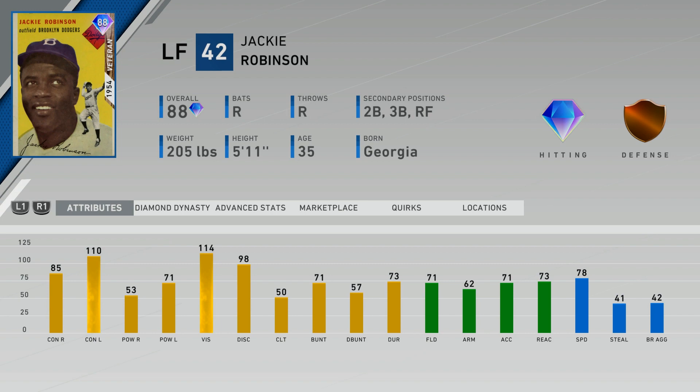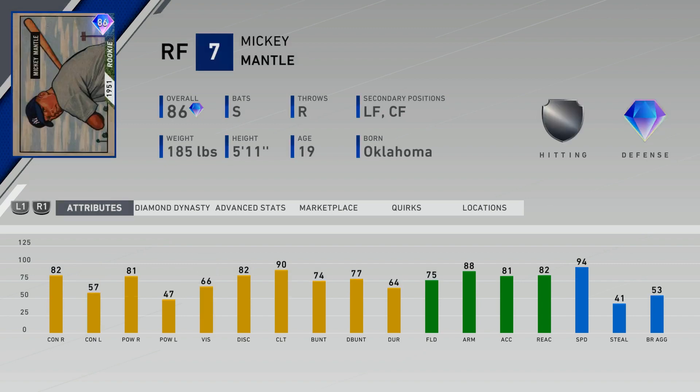Those were the stats on the 87 overall Willie Mays. I would be shocked if they used that same reward again in MLB The Show 21. Jackie Robinson is on the cover, so while I mentioned he could be in the diamond choice pack for pre-ordering the game, he would also be a good fit as the conquest reward — letting you get the cover guy for the Collector's Edition right as the game launches by completing the conquest map.